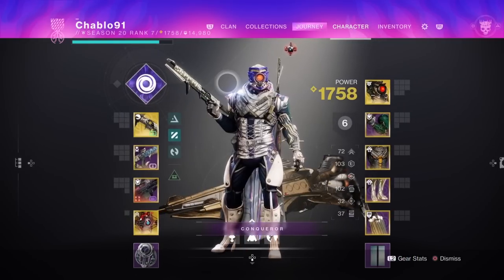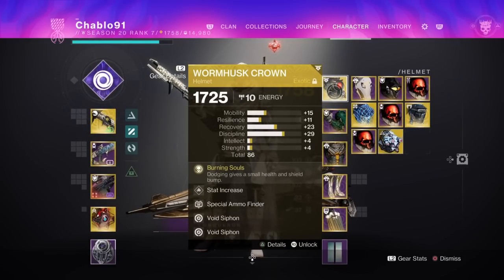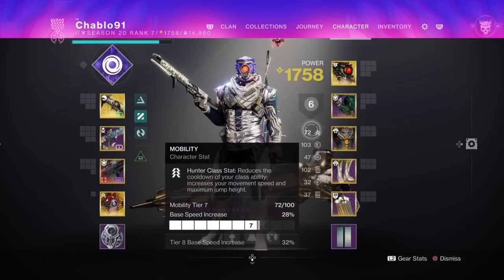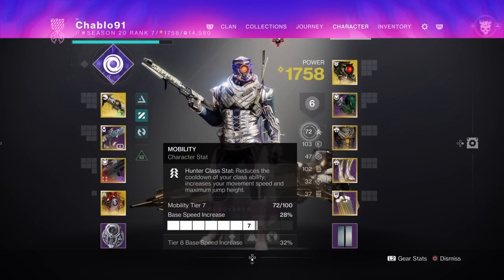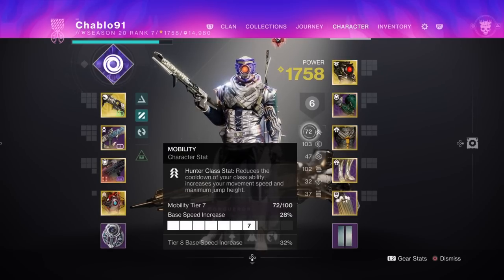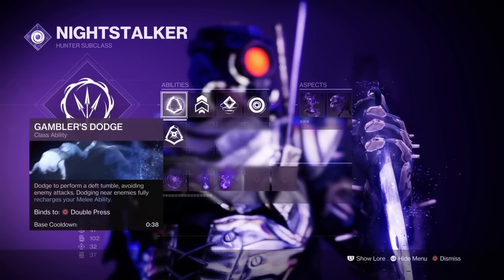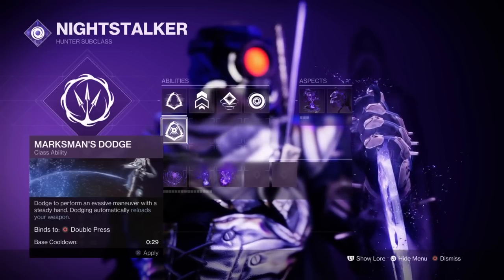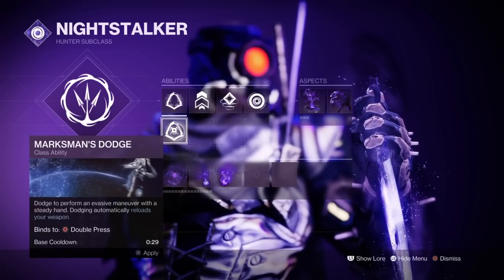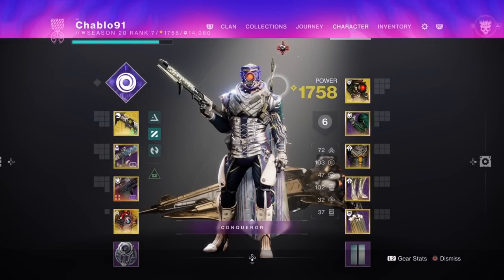For the Strand Hunter, the key thing you need is survivability because you don't have invisibility. I recommend the exotic helmet Worm Husk Crown — when you dodge you get health regen, and it will save you. I ran T7 recovery, T10 resilience and discipline, but I'd recommend more mobility, at least T9. Also run Marksman's Dodge over Gambler's Dodge — Marksman's has a 29-second cooldown versus 38, so with T10 mobility you'll get Crown dodges much more frequently on Strand.